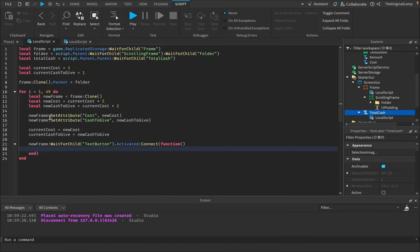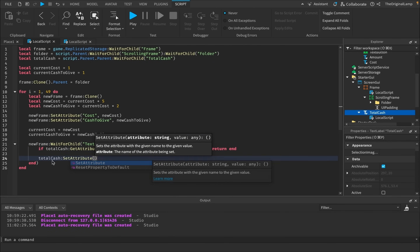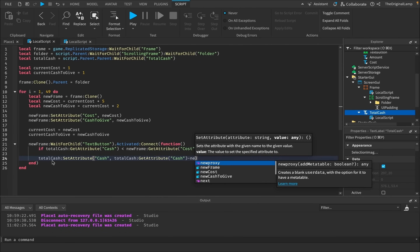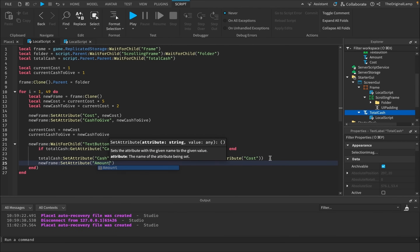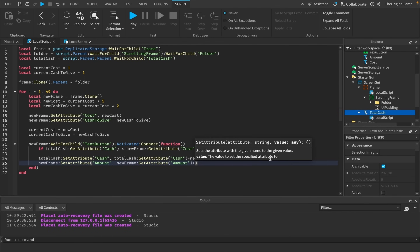I can quickly check if this works — if I change the attribute in playerGUI to 2 cache, yes, awesome. Now back to the purchase logic: if totalCache:GetAttribute('cache') is less than newFrame:GetAttribute('cost'), then return. Otherwise, totalCache:SetAttribute('cache', totalCache:GetAttribute('cache') minus newFrame:GetAttribute('cost')), and then newFrame:SetAttribute('amount', newFrame:GetAttribute('amount') plus 1).